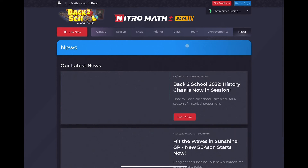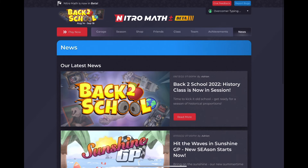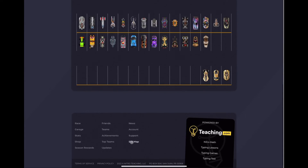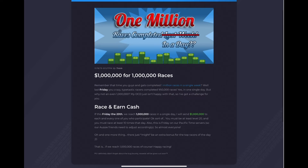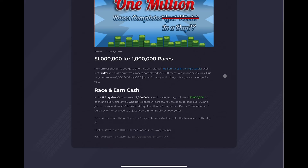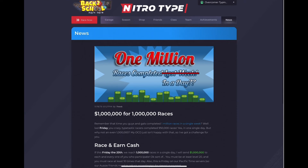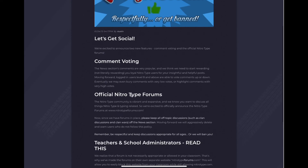In my personal opinion, Nitro Type and Nitro Math's news posts are kind of lacking. You can go to the bottom, click 'sitemap,' and see every single news post ever posted. Some of these old things were awesome — like they posted about completing a million races in a day, and they literally gave a million dollars in cash to everyone who was level 20 and had raced 10 times that day. They used to make news posts about crazy awesome stuff and random updates, and honestly I kind of just miss it.